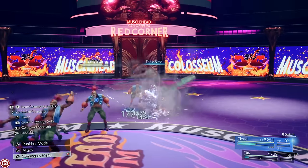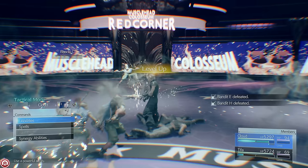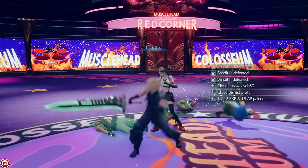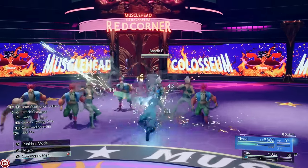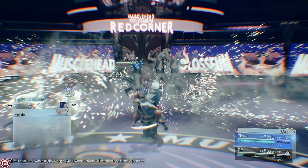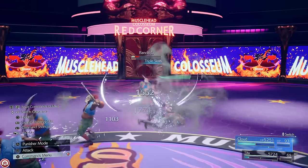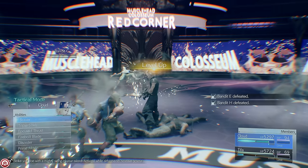Once you can access this challenge, select Cloud and the other character that has the materia you want to level up. Once you drop into the battle, you can activate Triple Slash — assuming your First Strike materia is maxed. If it's not, get a couple attacks in, then activate it. This materia will level up fast with this method too, by the way. Take down the remaining bandits however you want, and that is going to be 5k XP to your characters and 48 AP to the ones who have the materia attached.